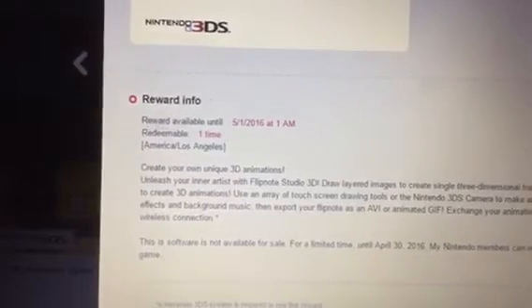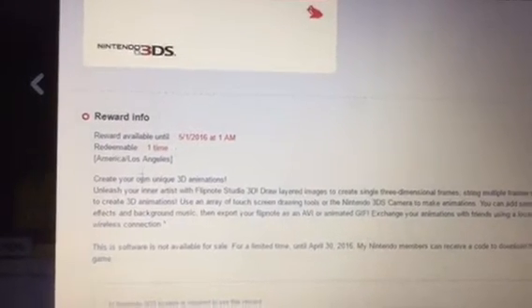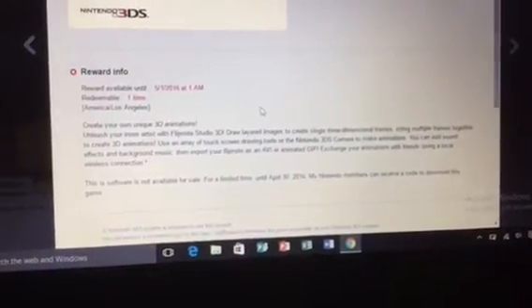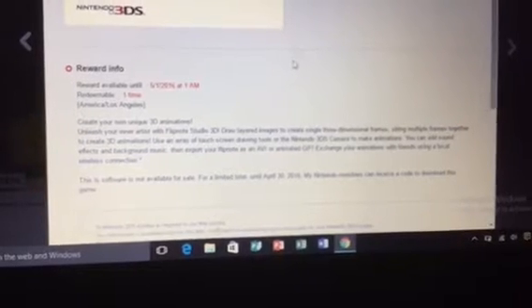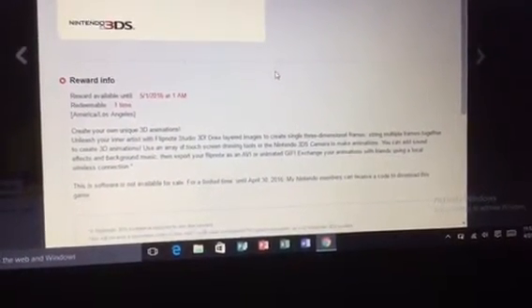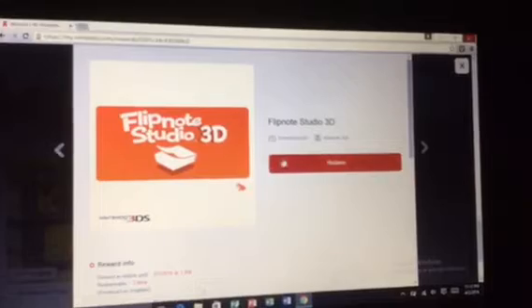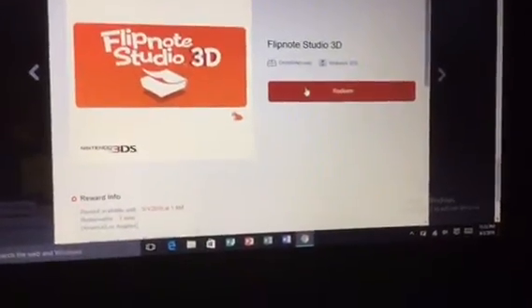There's my reward info. It says it's available until May 1st, 2016 at 1 AM, redeemable one time. The description says this software is not available for sale — for a limited time until April 30, 2016, My Nintendo members can receive a code to download this game. Oh yes, finally! I think they're going to give me the code, so I'm probably not going to let you guys see it. I'll push Redeem.